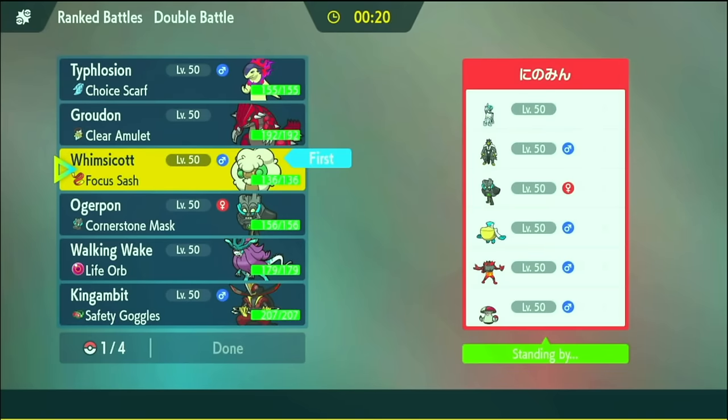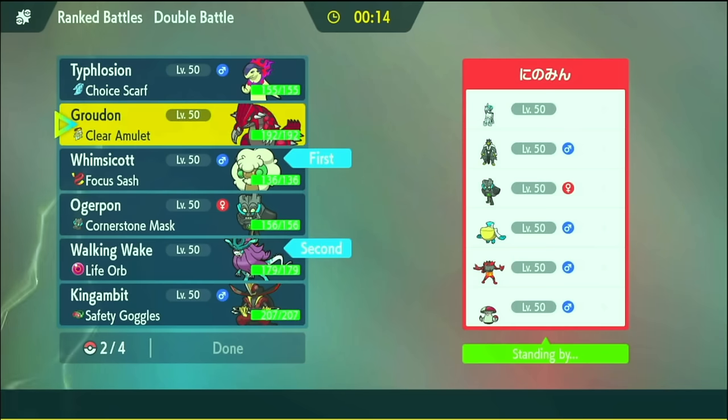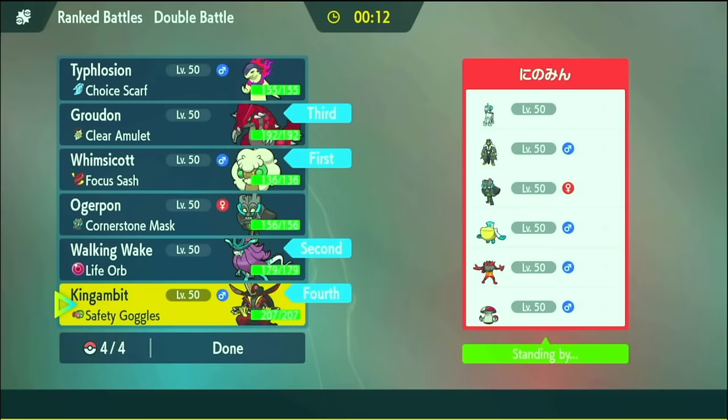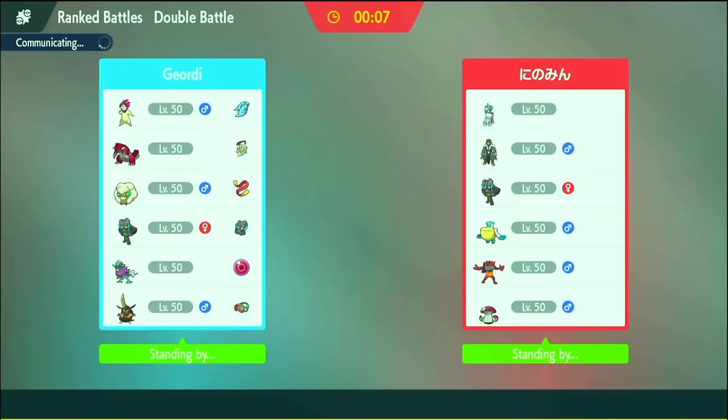This one is not a Typhlosion game. This is a Whimsicott, Wake, Groudon, King's Gambit game. We've got a Sun Team and they've got a Pelipper — this is such a tough matchup. I should be fortunate I haven't seen too many Pelippers.